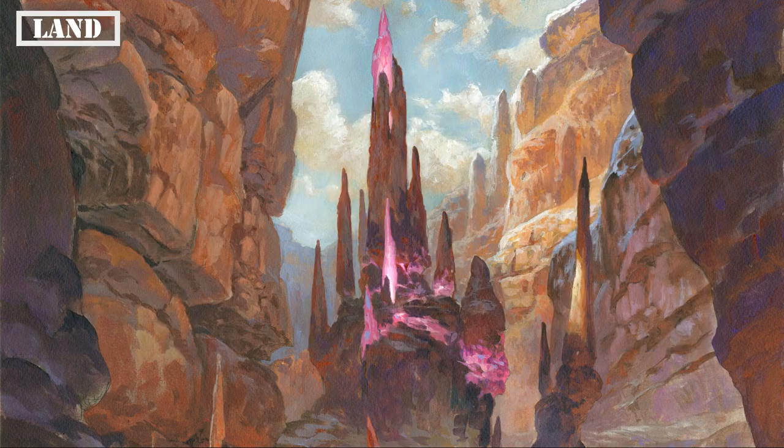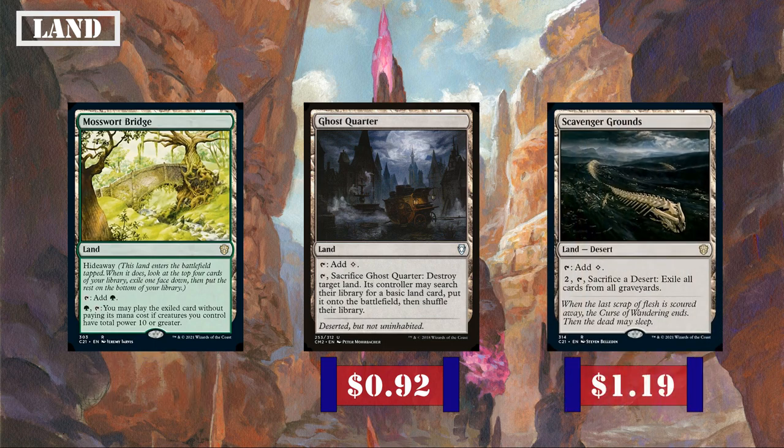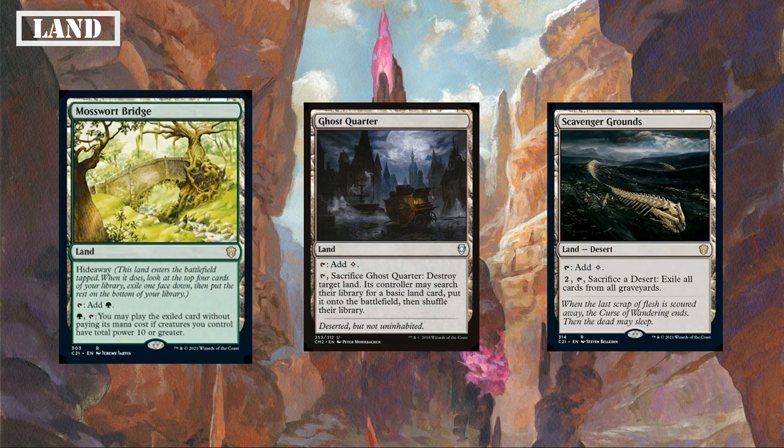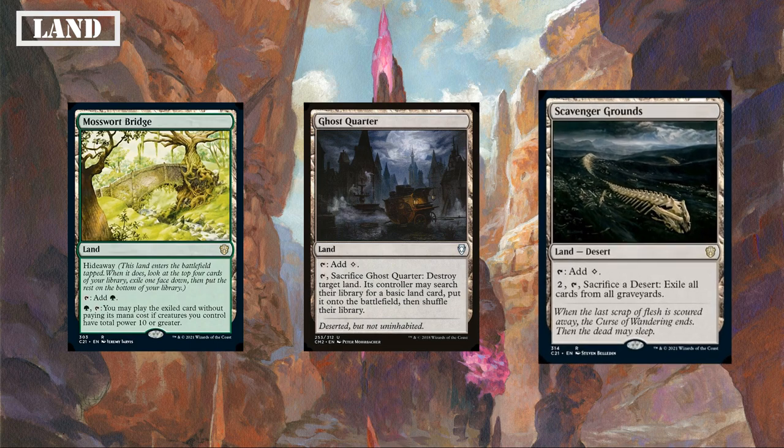The latter half of our utility lands sees Mosswort Bridge, Ghost Quarter, and Scavenger Grounds. Mosswort Bridge comes into play tapped, taps for a green, and has Hideaway, letting us look at the top 4 cards of our deck, exiling one face down and sending the rest to the bottom of the deck. We can then play that card if we control 10 or more power worth of creatures on the board by paying a green and tapping it, which ignores timing restrictions, giving us some free casting and potential surprise factor by casting said spell at flash speed. Ghost Quarter taps for colorless and we can tap it and sack it to destroy target land, giving its controller a basic from their deck to replace it, making it a good source of spot removal for our opponents' utility lands. Scavenger Grounds taps for colorless and we can pay 2 and sack it to exile all cards from all graveyards, giving us some potent graveyard hate in the land slot. Lastly we're running 12 forests and 10 mountains as our basics to fill out our land base.